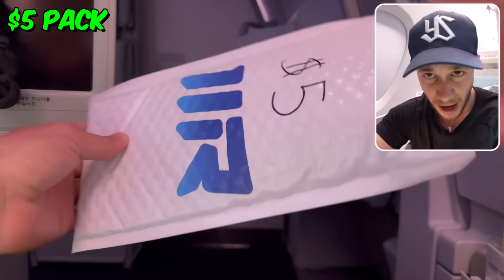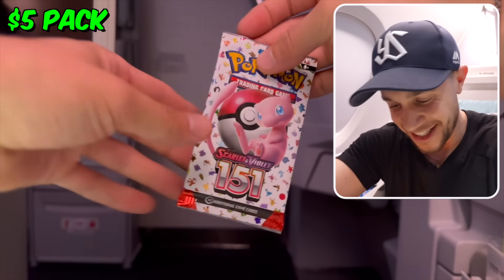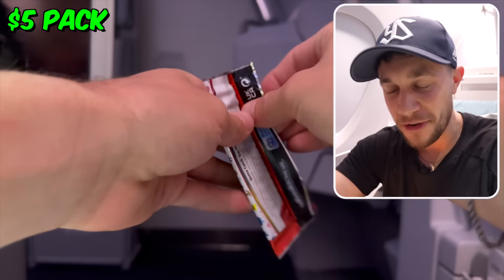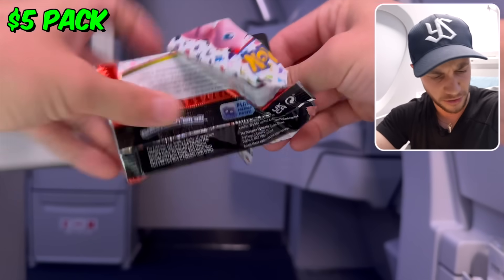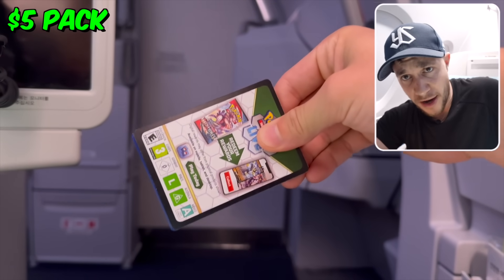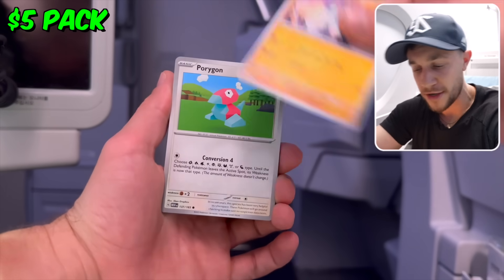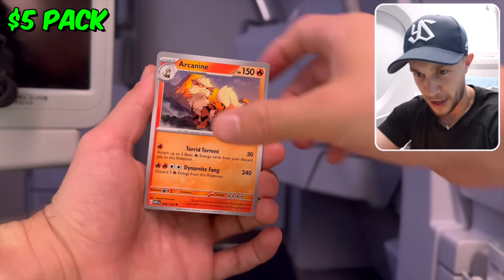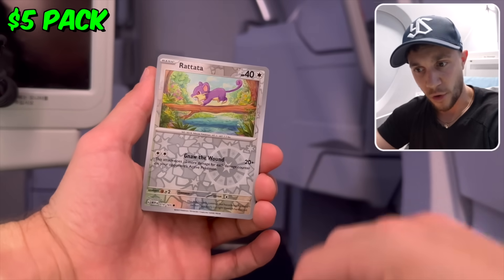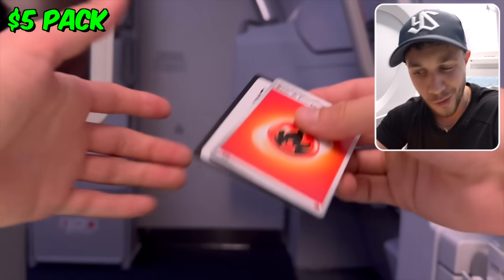We've got a $5 pack of Pokémon cards, which is the brand-new Pokémon 151. This set has been a great time. I think we're getting ready to land actually, so we probably should open these packs kind of fast, but not too fast, because there's a lot to see here. Out of 151, we've obviously been opening a ton of this looking for anything secret, art rare. But we've got to hold our composure because we're on a plane. Gengar holo — nothing cool.